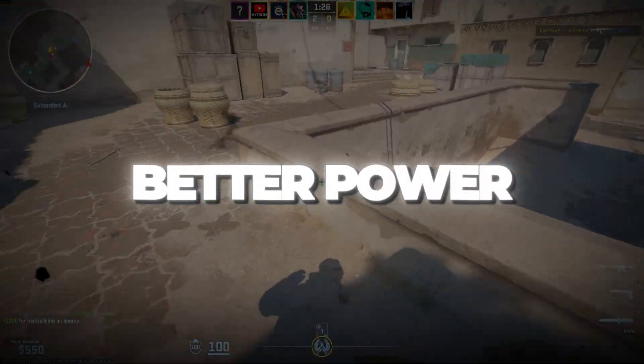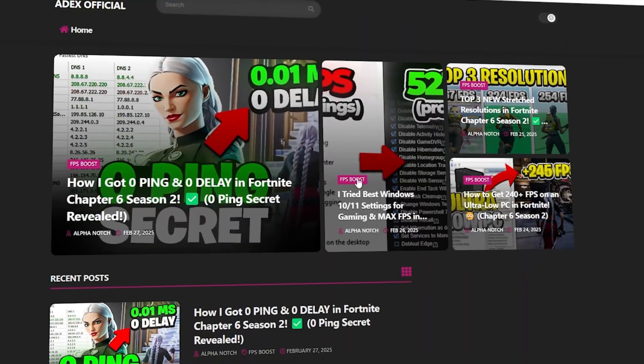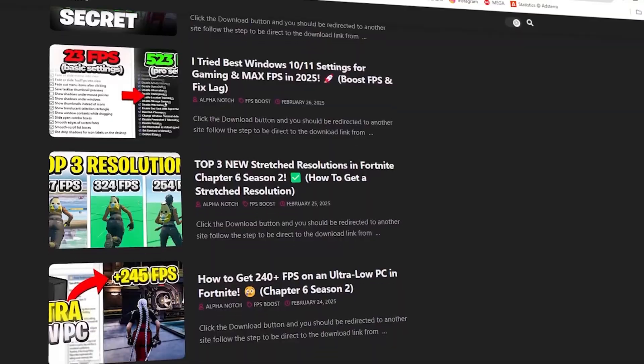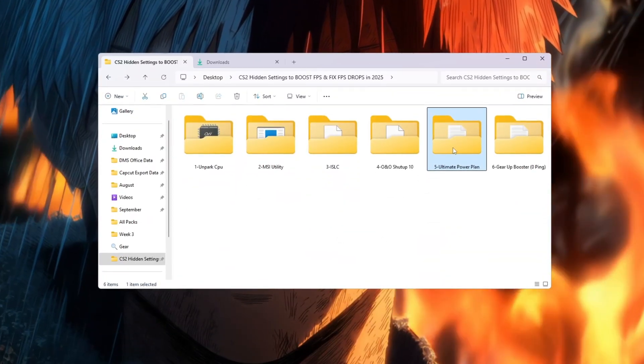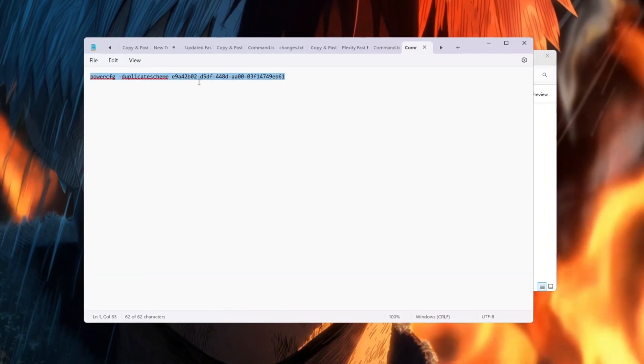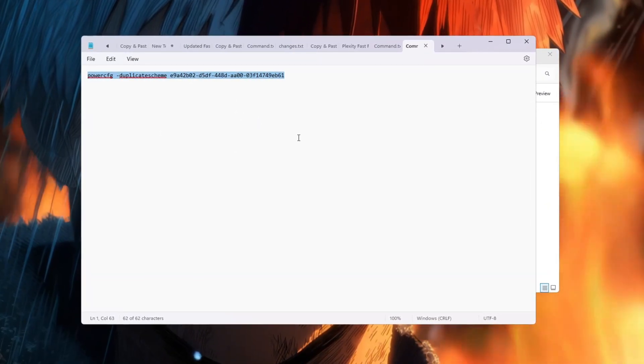Step 6: use a better power plan for gaming performance. Your PC's power plan controls how much power your CPU and GPU can use. If it's set to Balanced mode, your CPU may not run at full power, which is bad for gaming.